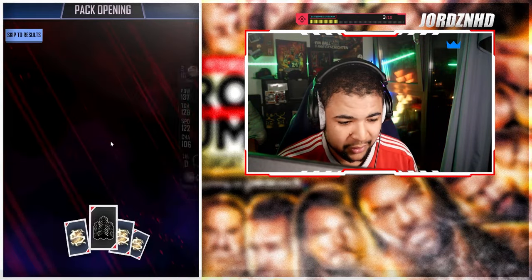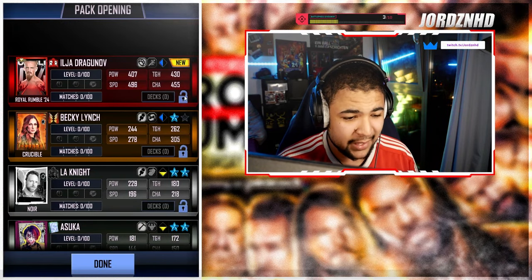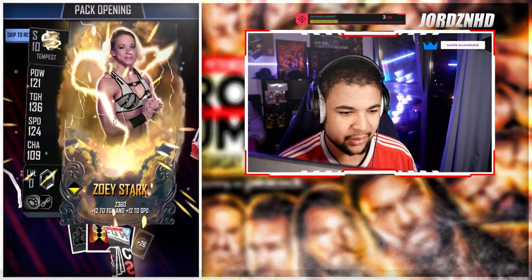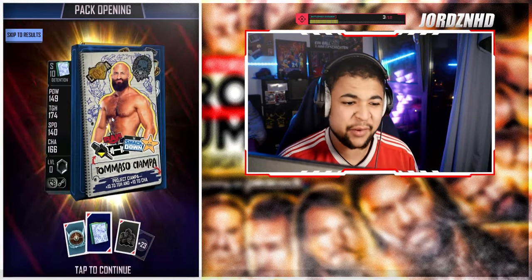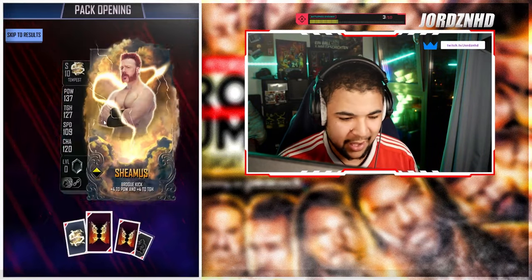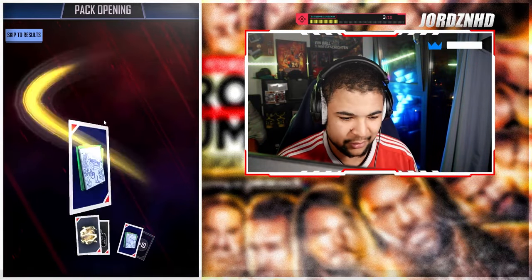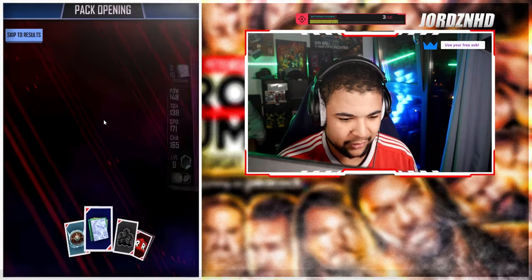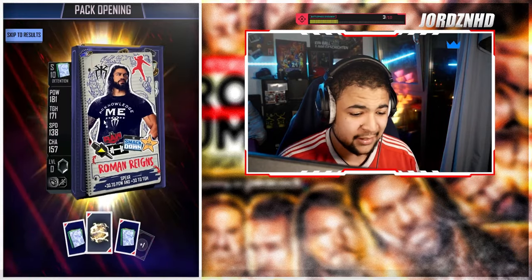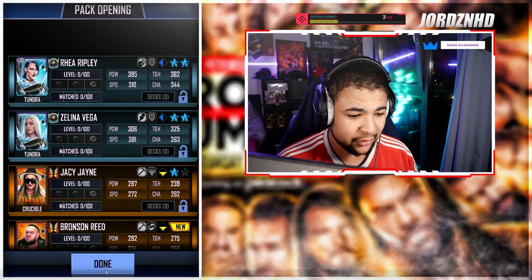We're one for two on rumbles right now, which isn't bad. Let's go with the third one — I'd like to get at least three rumbles out of ten. Tundras and stuff I don't really care for, everything that's not a rumble is just going to be trained away. We do get another rumble in this one but it's not a superstar — another cookout.